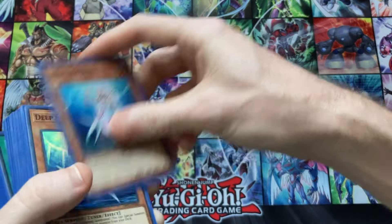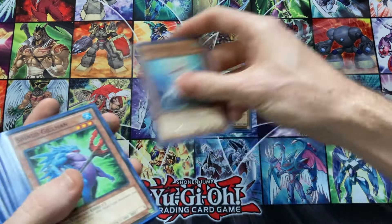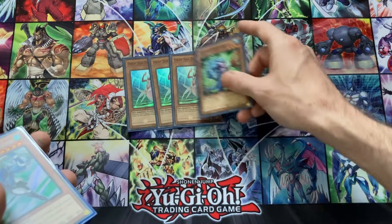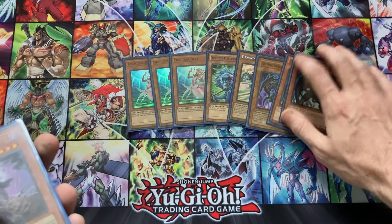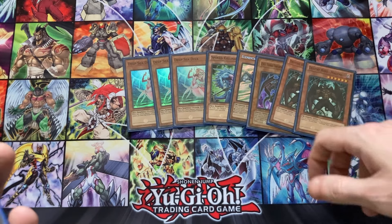I'll show the build first: three Deep Sea Diva, obviously — Diva Hero — one Gilman, one Stratos, one Prodigy, and two Malicious. That's the Hero engine in the deck.